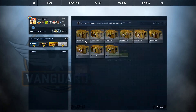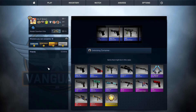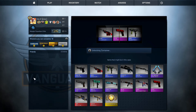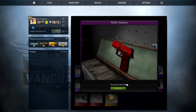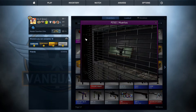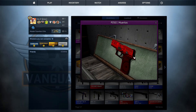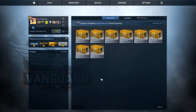Alright, here we go, second case. We have 10 cases by the way, I forgot to mention that. Oh baby, that looks factory new! Oh baby, what is that? Well-worn?! No way, that's well-worn? Are you kidding me? That looks brand new — I mean it's like some little chips on the corner, but what the heck. Now we're off to a good start!